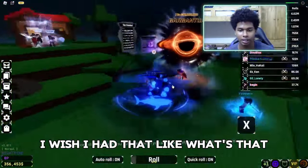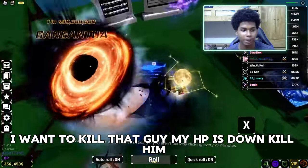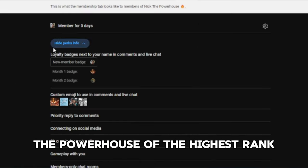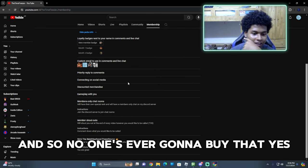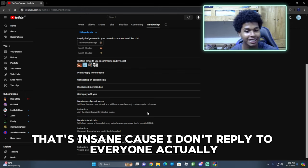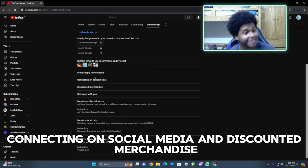I wish I had that fighting thing — I want to kill that guy, my HP is down. Kill him, kill him Philip! Alright so this is it, Nick — the powerhouse of the highest pool, and no one's ever gonna buy that. Yes they will. So you get priority replies to comments — that's insane — because I actually do reply to everyone.